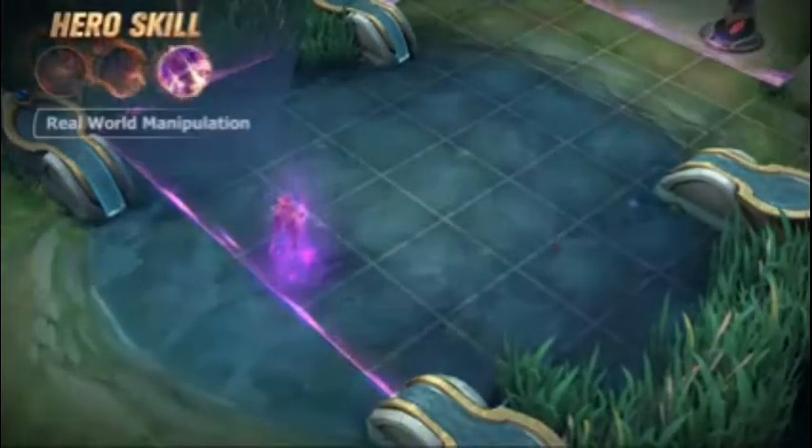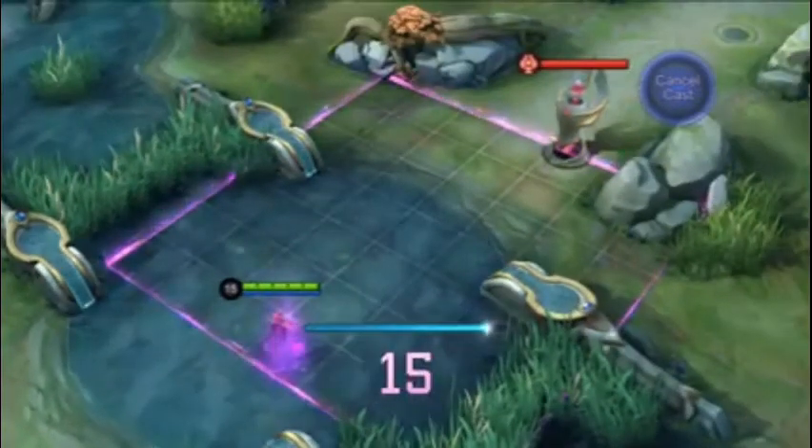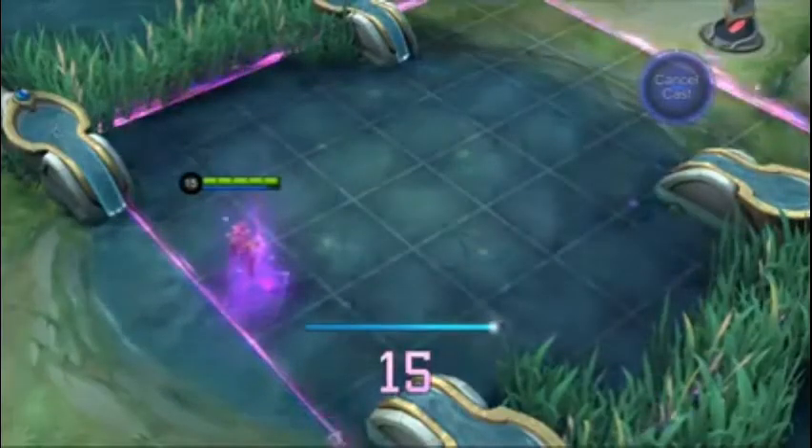Ultimate: Real World Manipulation. EVE creates a Starfield in a designated direction. Enemies on the edge of the Starfield will be slowed. When the Starfield is present on the battlefield,